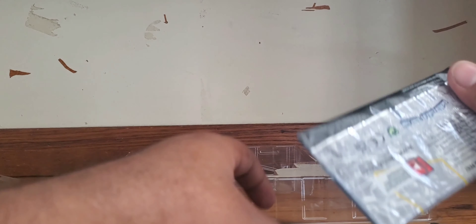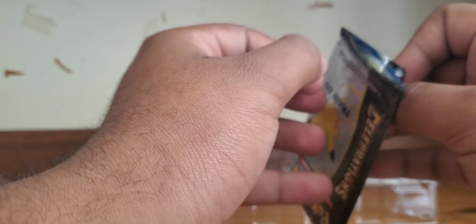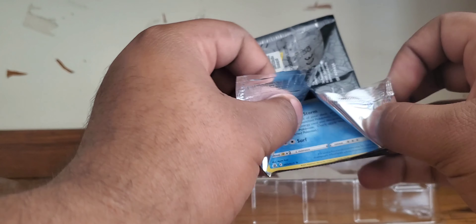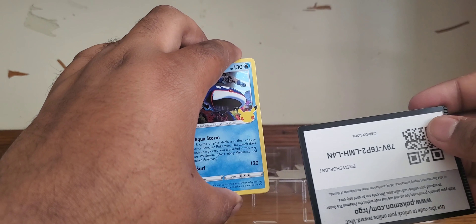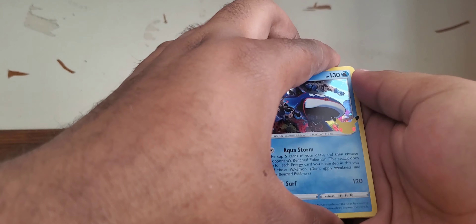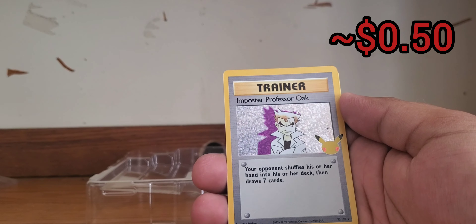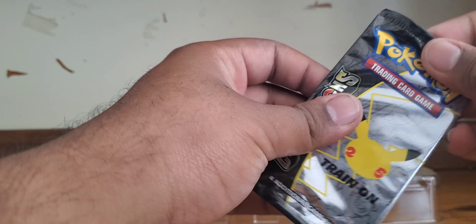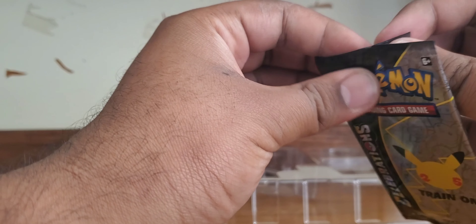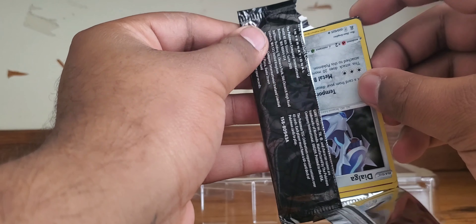Let's hop into another Celebrations — we'll probably do two back to back. We have a code card for you, good luck on your pulls. We got a Kyogre, a Ho-Oh, an Imposter Professor Oak with that beautiful holo, and then on the back we got another Professor's Research. We got another Celebrations pack — let's hop into this and see if we can get anything else.